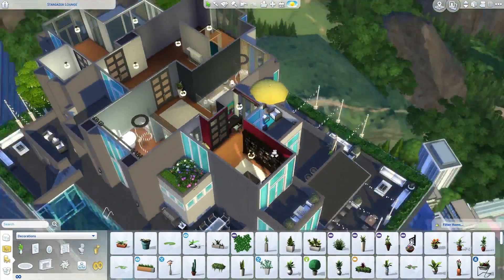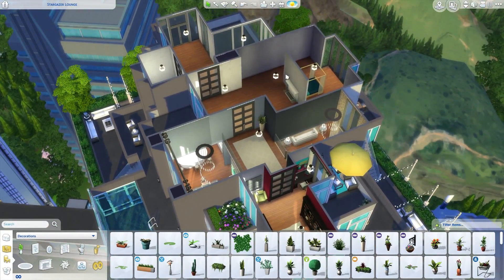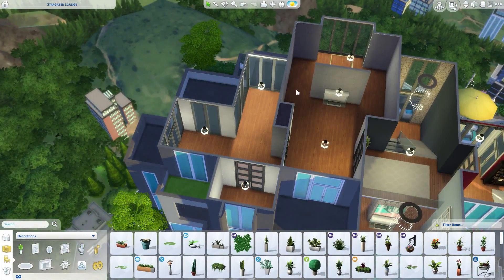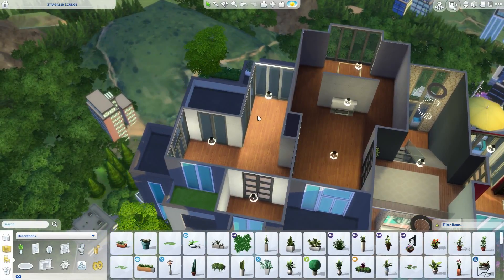I think the whole library area is pretty much done. Moving over to the master suite — I'm not really in the mood to deal with this whole area right now, so it might be something I do on my own or next time. What I'll do instead is work on the bathroom first and then get a start on the bedroom, so I can get feedback on both areas. I've got more ideas for the bathroom so I'm more in the mood to start there.